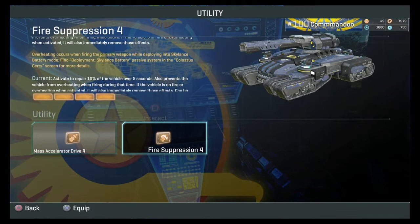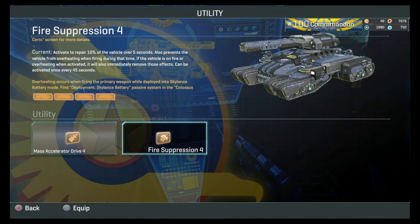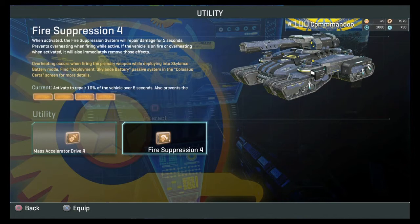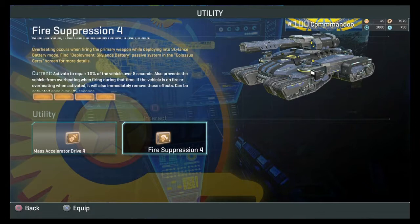If somebody attacks a base and you're trying to defend it — if they start taking the cap but it doesn't get taken and you take it back — it will say you've defended the base and give you merit points. Merit points accumulate over time and you can buy stuff with them.